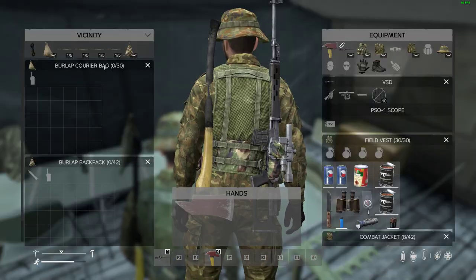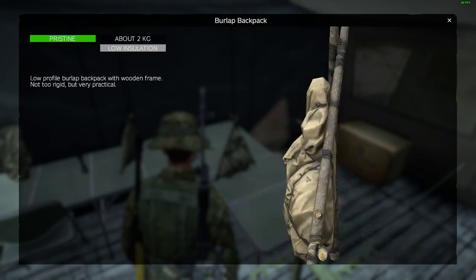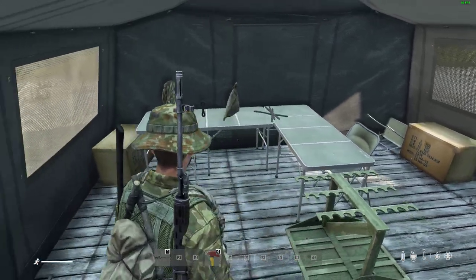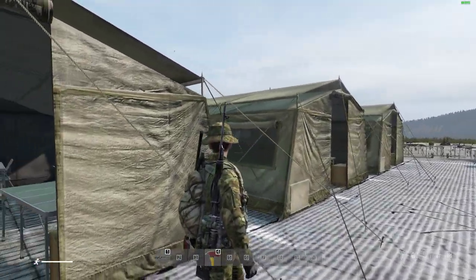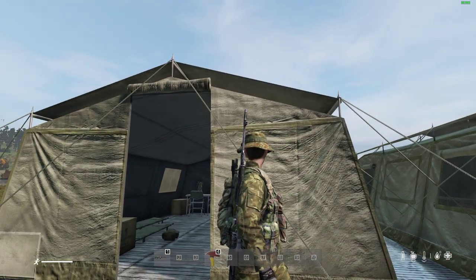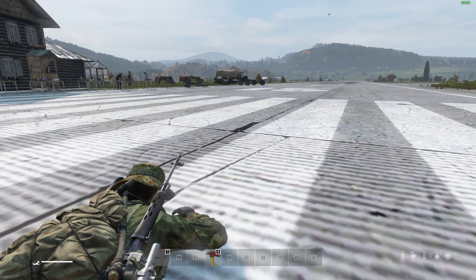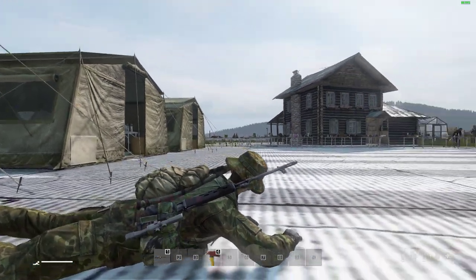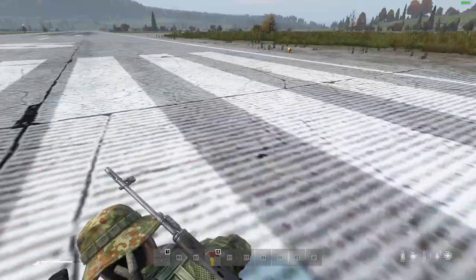The burlap backpack — look at this thing, how cool is this? And the beauty with the burlap backpack — actually let's put it on — is it gives you an incredibly thin silhouette. See how thin that silhouette is? Especially in PvP situations where you're crawling along and trying not to be seen, this doesn't stick up half as much as most of the other backpacks, and it's a great colour as well.